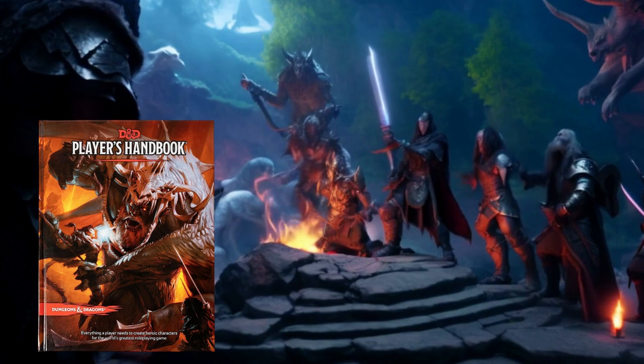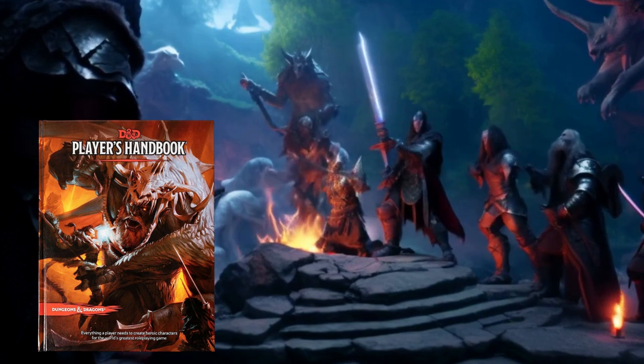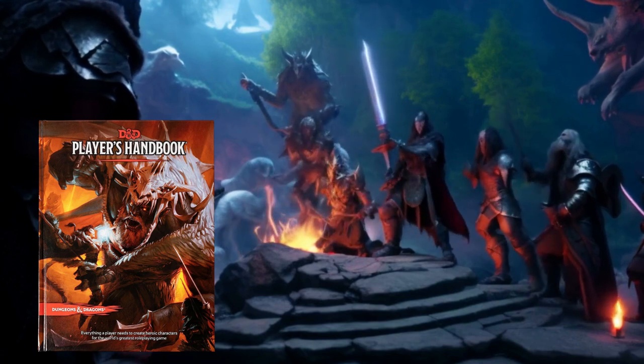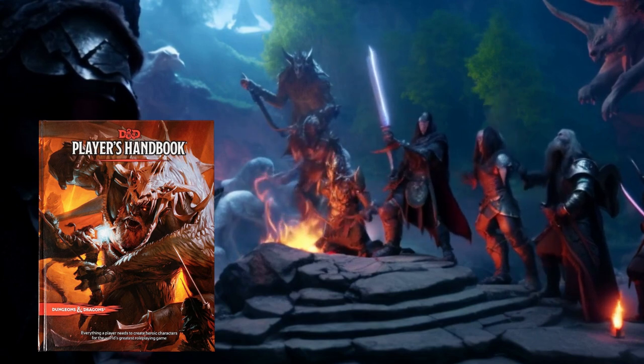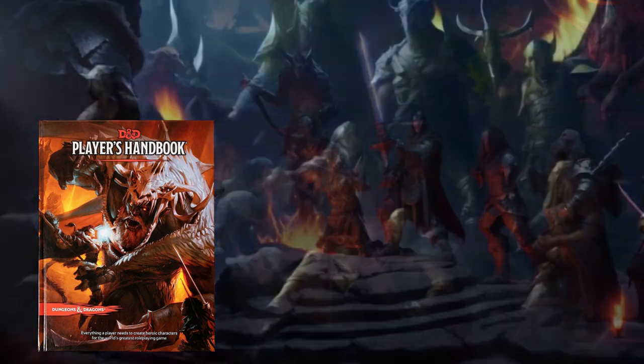One of the standout features of the handbook is its extensive list of equipment and spells. This adds depth to the game, giving players numerous exploration options and strategies. The guide also includes rules for iconic D&D races and classes, allowing players to immerse themselves in the game entirely.